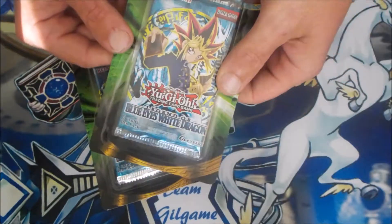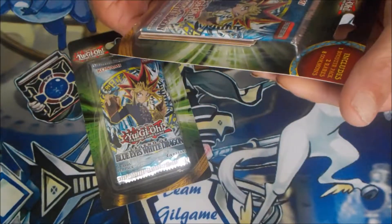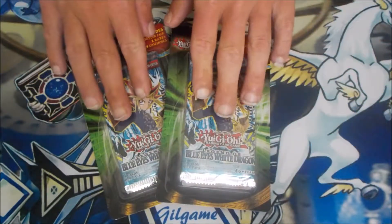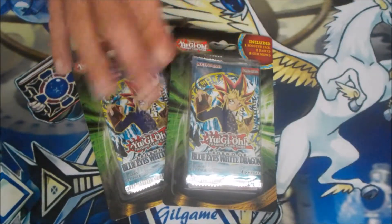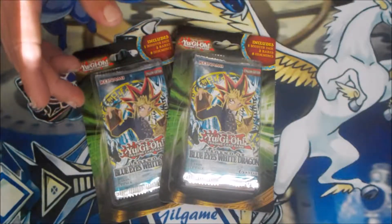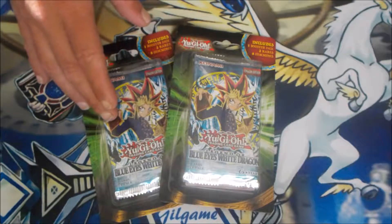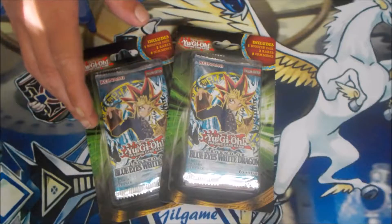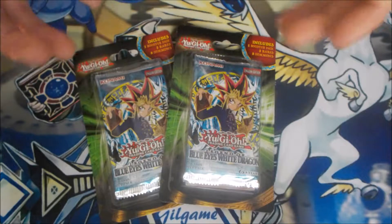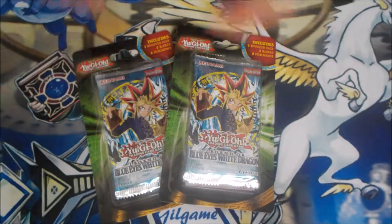Just like the last packs we opened with the Invasion of Chaos, you get one booster pack with two rares and eight commons. Today I don't really have a history lesson on this, other than the fact that this is the very first set ever to release in North America. It was released in 2001. This is the iconic set that comes with the original Blue Eyes White Dragon, Dark Magician, Monster Reborn, Relinquished — all those iconic cards. And of course part of it is banned, so we can't play it.